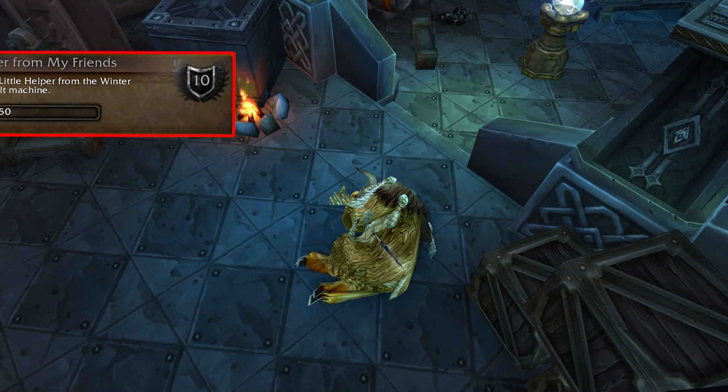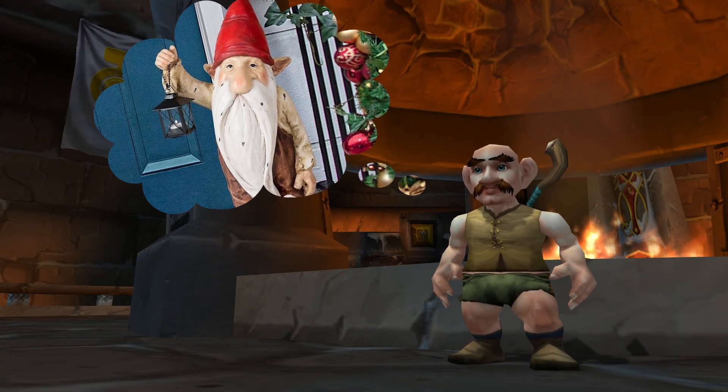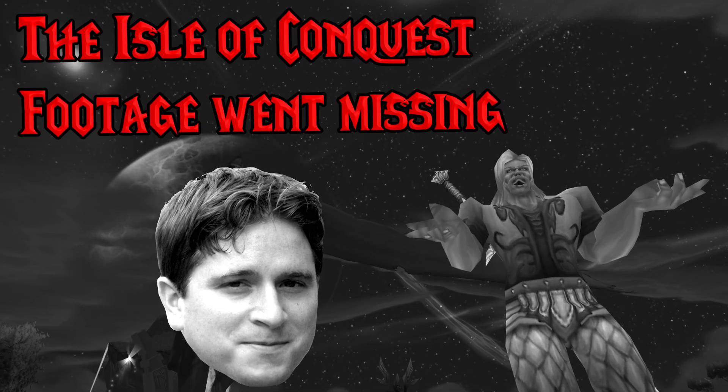Taking a break from PvE, let's do the With a Little Helper from My Friends achievement. Hit up one of the machines outside Orgrimmar or Ironforge to turn into a gnome with a Winter Helper costume. The best play is to either wait for Wintergrasp every 3 hours or spam Isle of Conquest.